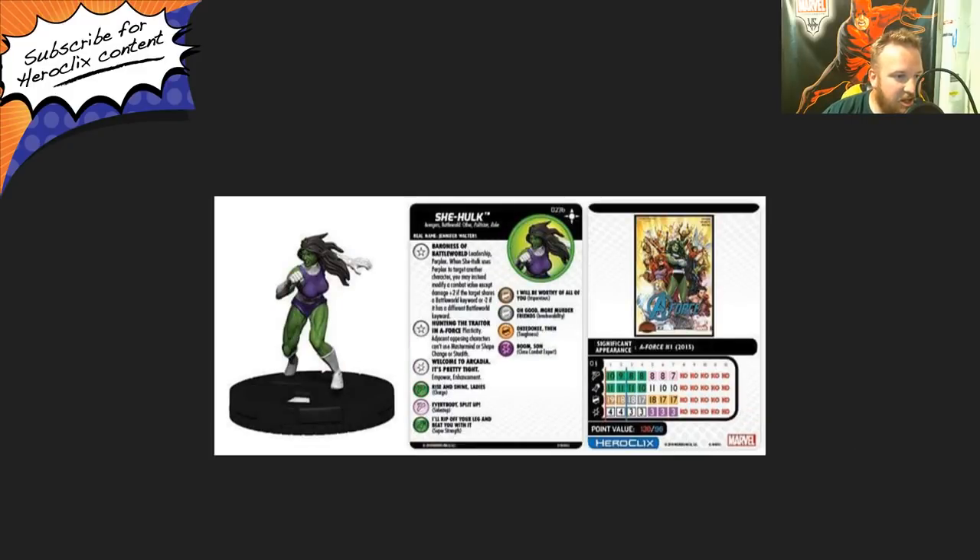Next up we have the other prime — She-Hulk, number 23B in the set. She has two different starting lines: 130 and 90 points. She has the Avengers, battle world, other, politician, and ruler keywords. She has two traits and a special on her damage. Her first trait is Baroness of Battle World — the exact same one as Big Boss Hill. I'd assume pretty much all the Baronesses of Battle World will have basically the same thing. Her other trait is Hunt the Traitor — in a force, plasticity; adjacent opposing characters can't use mastermind, shape change, or stealth. I like that one a lot.